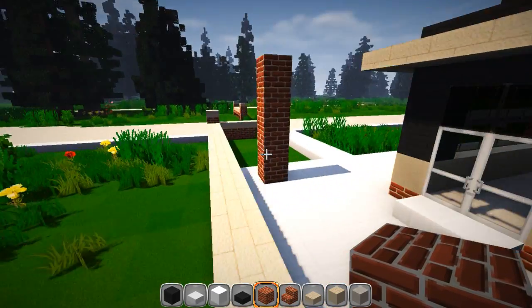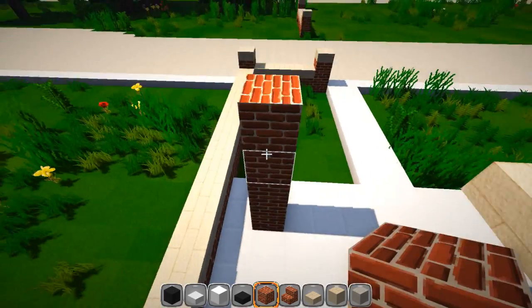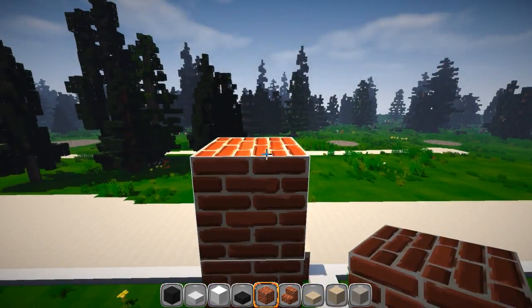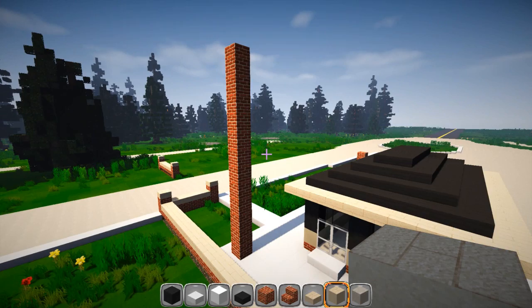We've got one on the ground already — two, three, four, and five — so six, seven, eight, nine, ten, eleven, twelve, and thirteen just for right now. We're gonna use the smooth sandstone.